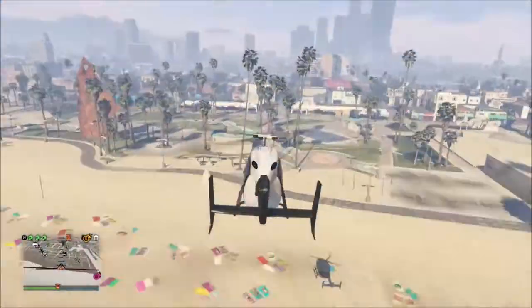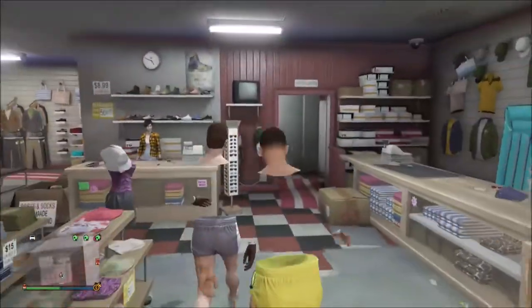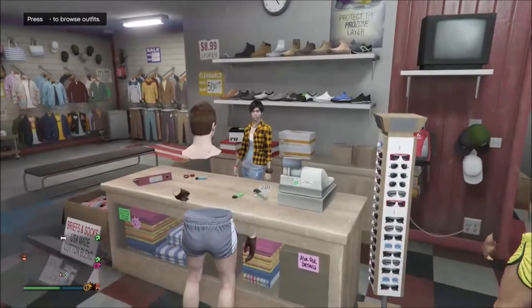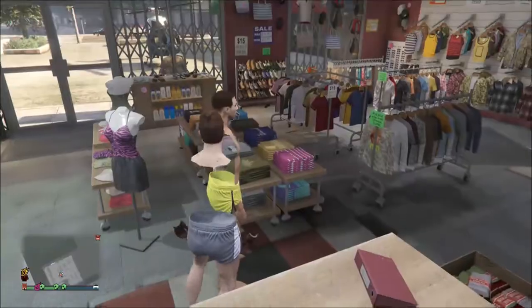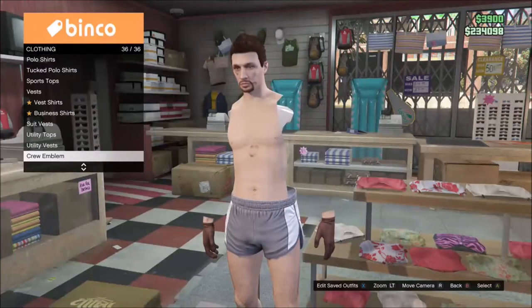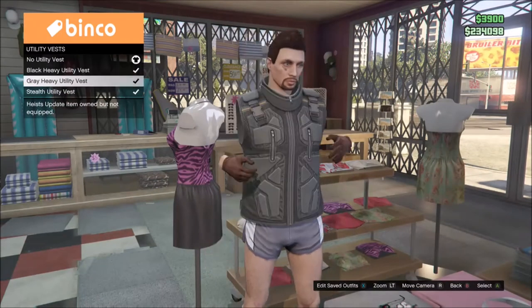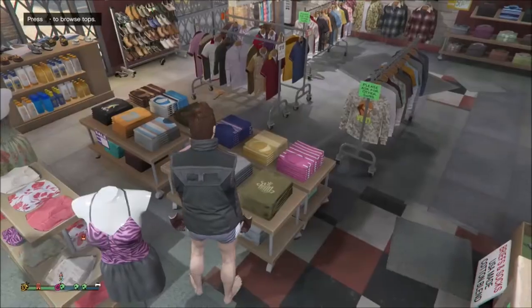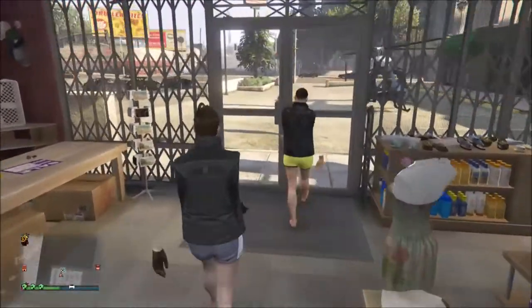I did find something else about this glitch too: whenever you go to a clothing shop and go to the tops, go to the utility vest and put it on — you actually get this outfit. I hope you enjoy it, but yeah guys, this looks pretty cool. And again, shout out to Glitching Weed for the Wins.